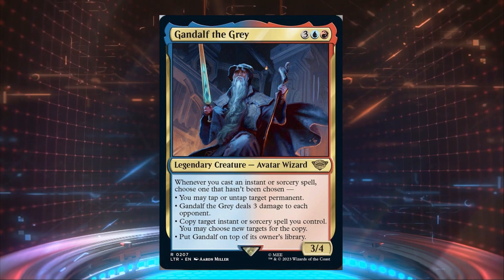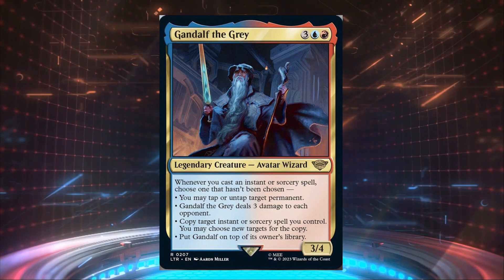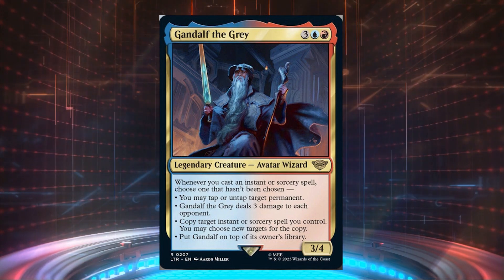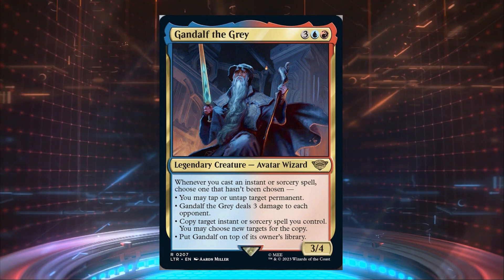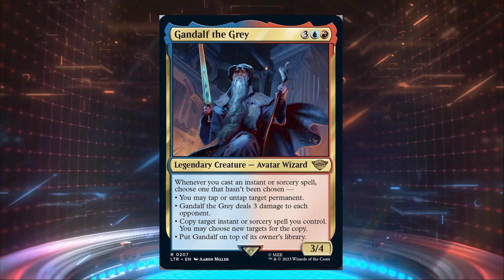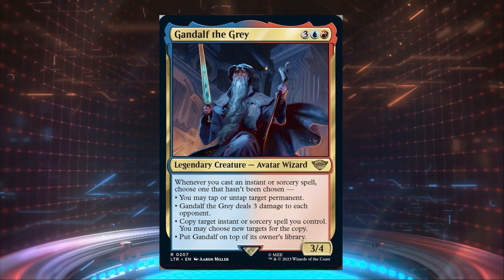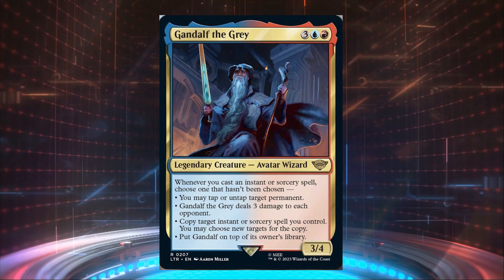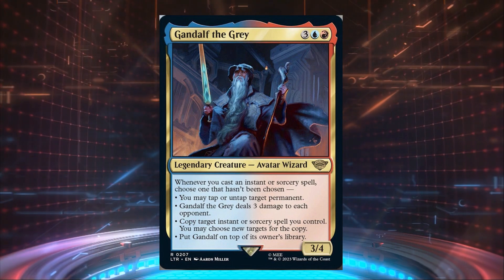Gandalf says: whenever you cast an instant or sorcery spell, choose one that hasn't been chosen — you may tap or untap target permanent; Gandalf the Gray deals three damage to each opponent; copy target instant or sorcery spell you control, and you may choose new targets for the copy; or put Gandalf on top of its owner's library.